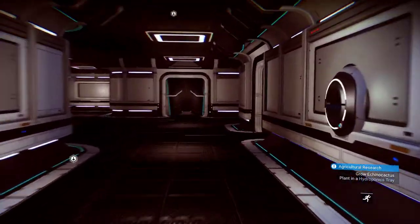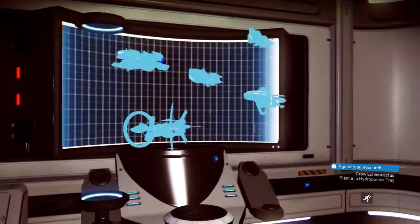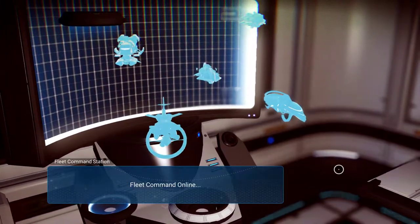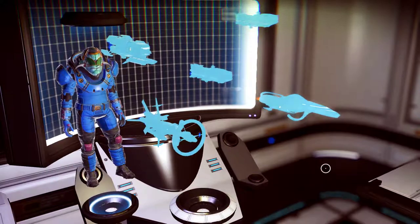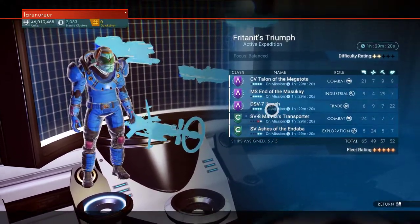I won't be able to show the ships in space right now, but here you can see what is going on in your mission. You can inspect ships and see ship damage and mission timers.